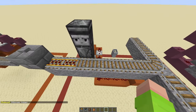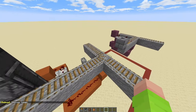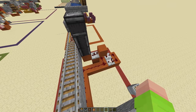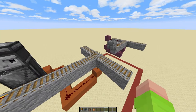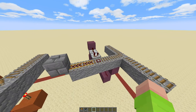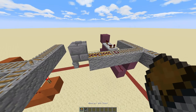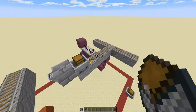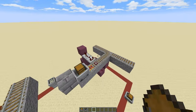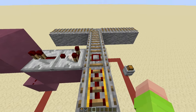One more thing to note is that you want to have at least four rails between the player detector and the track, as the tick delay on the repeater will mean that if it's any closer, it won't open in time and you'll just go that way. So next up is the chest detector, or more accurately the full chest detector. So if I put in a chest minecart with no items and press the button, it will go left. But if I have any items at all in the chest minecart, it will go right.